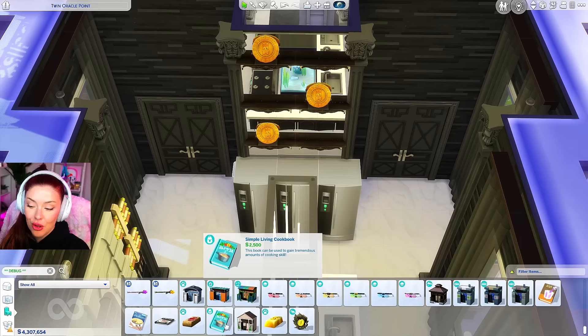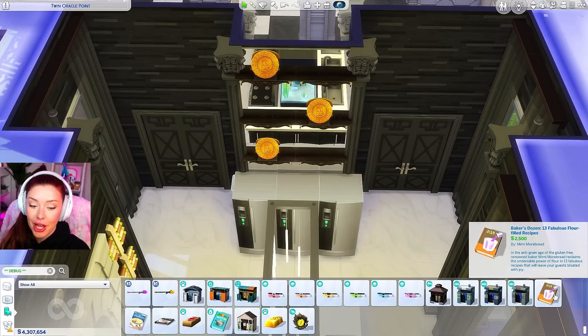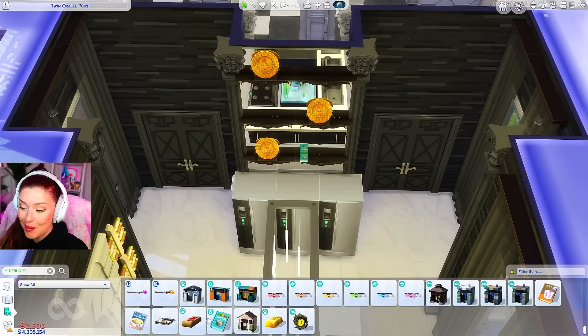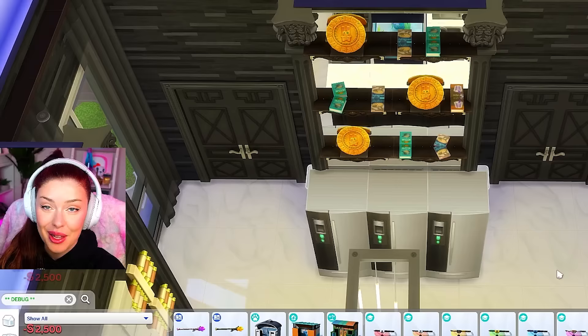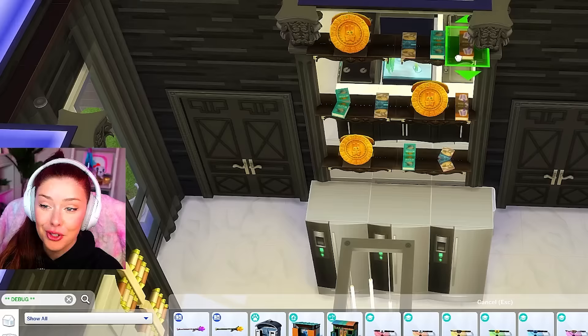Also from Debug, I noticed these cookbooks. We've got a Simple Living Cookbook from Cottage Living, a Base Game cookbook, and a Mixology one that are very expensive — like 2,500 simoleons each. So I'm going to put a couple of them just in the kitchen. Maybe we've got some world-class recipes hidden in these books, and that's why they're so expensive. Like, what are you teaching people to cook in there for $2,500?